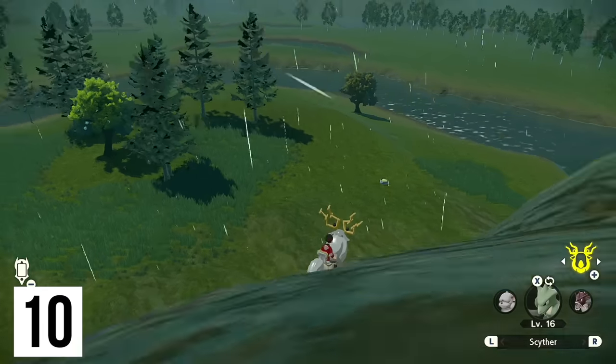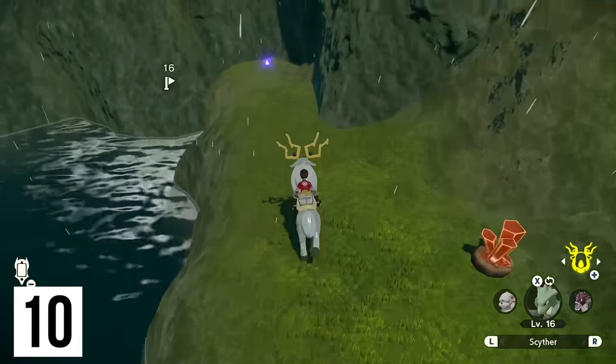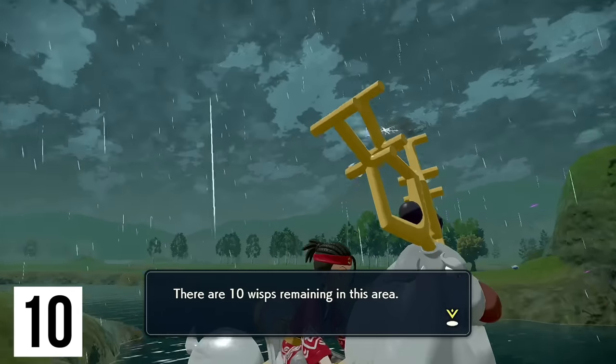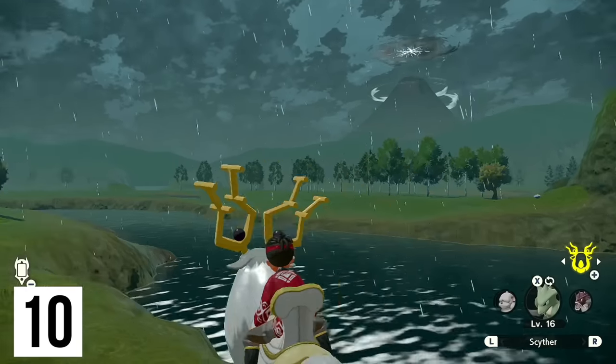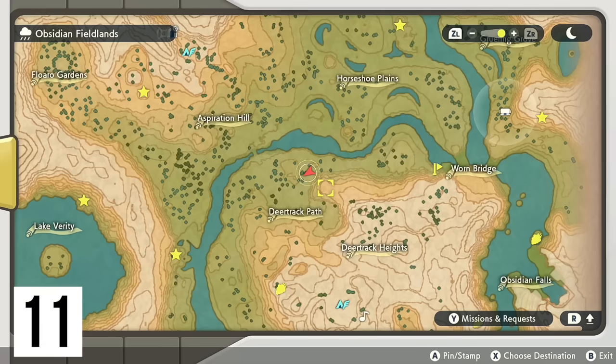This one is going to be on the patch of land right in this tiny little alcove over here — can't really miss it, especially if you head over to this alpha Floatzel. Next up is going to be the one right by Deer Track Path.